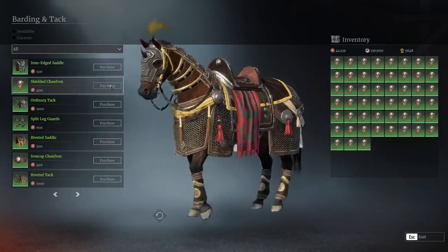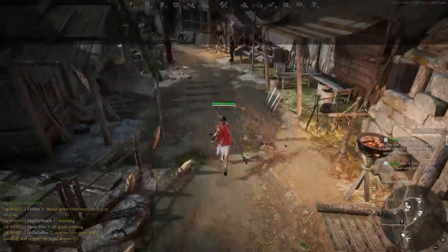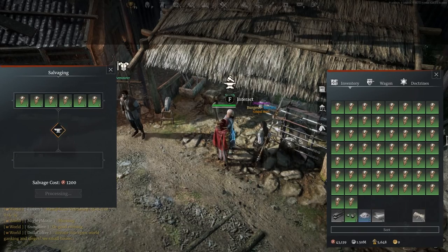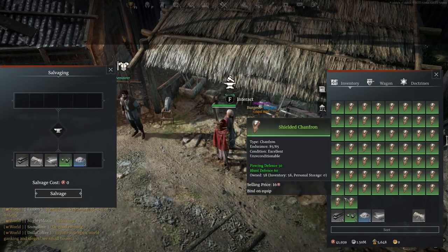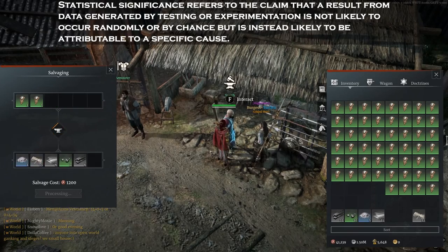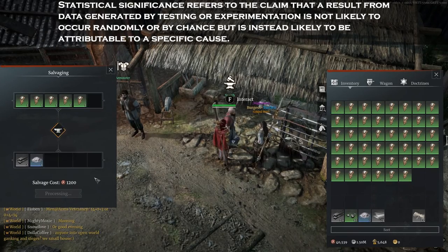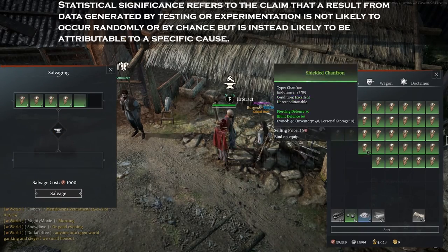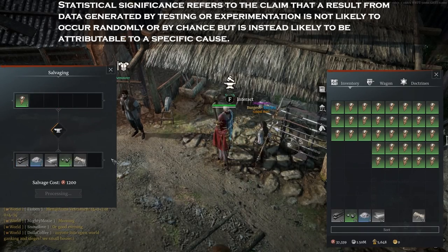I bought 100 of each green horse armor and salvaged all of them to get a rough estimate of what you might expect. Please be aware this is heavily RNG-reliant, and 100 of each item is not a significant sample size. I also organized the data by the type of armor in case they are coded to provide similar amounts of powder per type, so I grouped saddles with saddles and chanfrons with chanfrons.